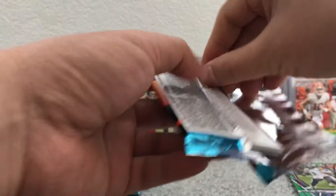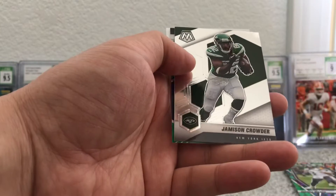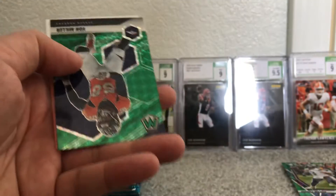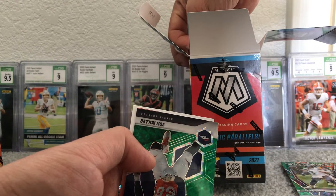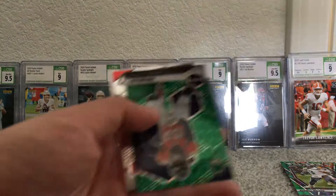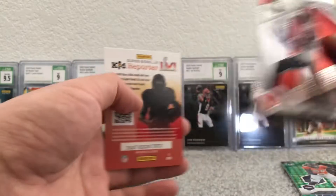Pack number three: Jared Goff, Jameson Crowder, another green. Four mosaic parallels — doesn't say what color. We got three greens in three packs. And Chad Johnson.